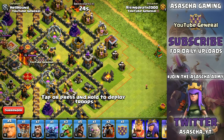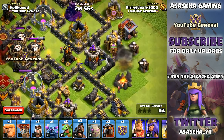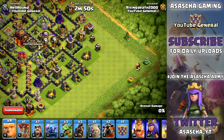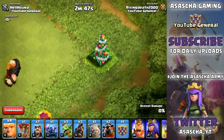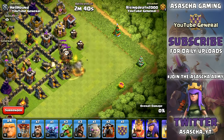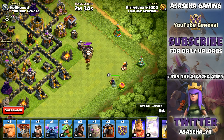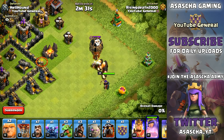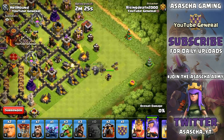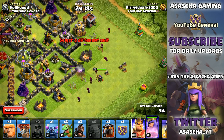We're going to drop a single Hog Rider on this side of the base to lure out the Clan Castle. We need another Hog Rider to lure out every single one of those balloons. We're going to drop a single Giant on the top side of the base on this Christmas tree — I think that may be the 2014 Christmas tree. The Giant is going to die in just a few seconds; balloons are going to be lured to the outside of the base, so that's good.